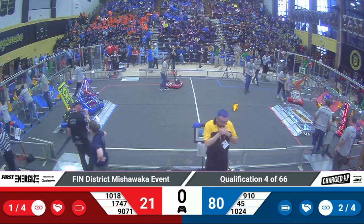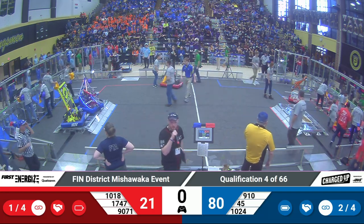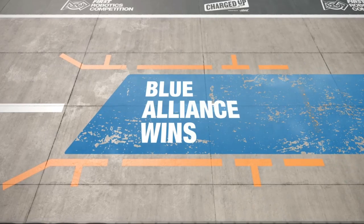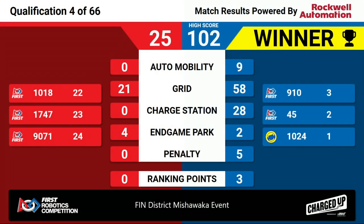Lights are green. Go clean up your robots and let's go ahead and see those scores for qualification match number 4. Blue Alliance takes the win here. The Red Alliance with a score of 25, the Blue Alliance with a score of 102 — a new high score of the day! Blue earned themselves 3 ranking points that last match. Stay tuned and we'll get ready for the next qualification match.